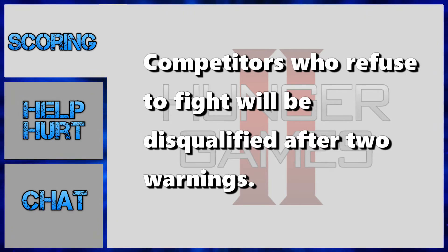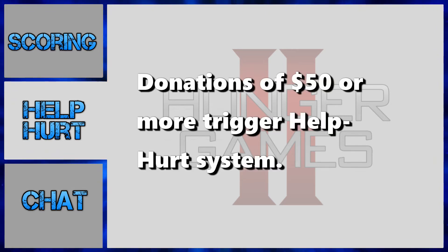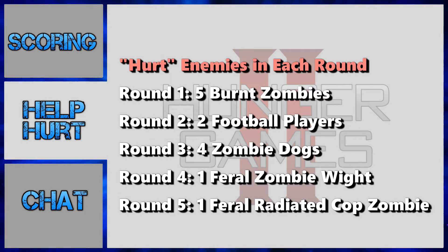Ultimately, only one team is going to win each round, but you can have an impact on the outcome with the help and hurt system. Donations of $50 or more can trigger the help/hurt system to directly aid your favorite team or hurt a rival team. Help comes in the form of a custom airdrop delivered to a specific competitor. All donations during the Hunger Games will go into the pot, which goes to the charity that the winning team is playing for.